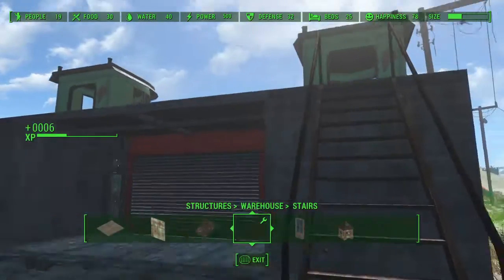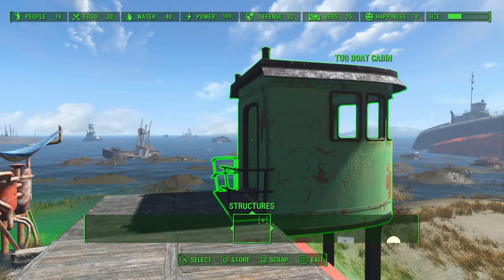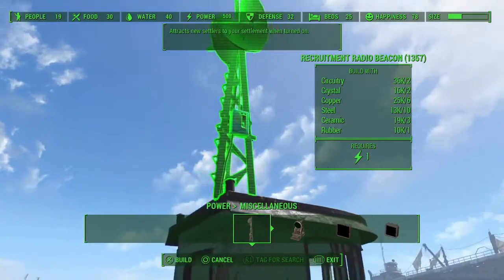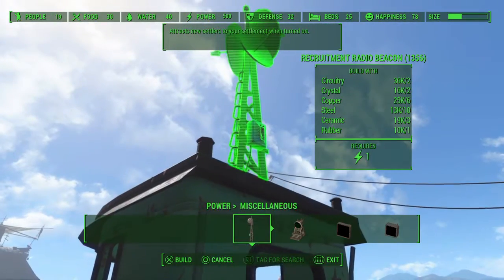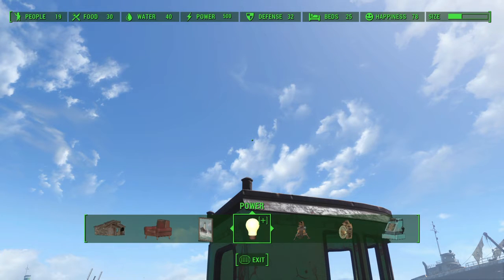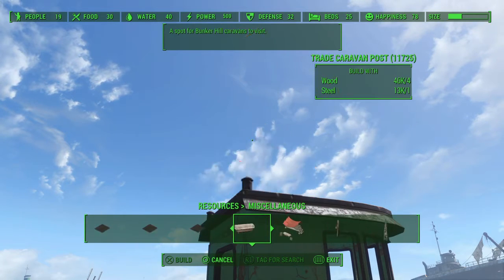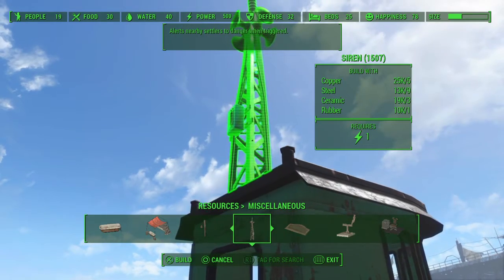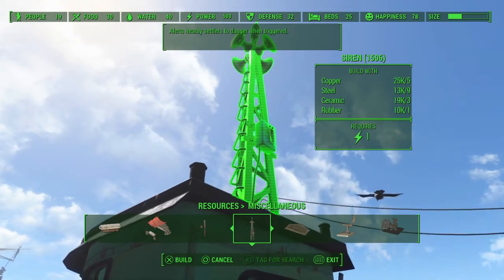Place a set of stairs down so we can get up on here. Playing around with this earlier figuring out how I want to build this, I put two sirens up here — one on this side and one on this side — just to make it look kind of symmetrical.